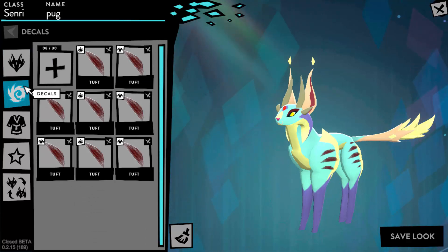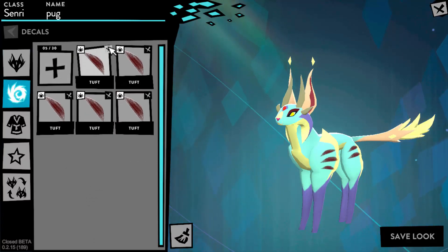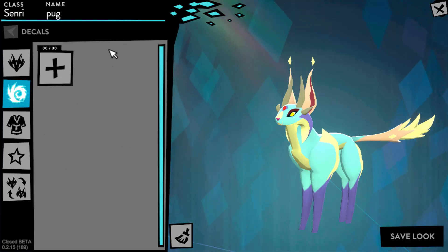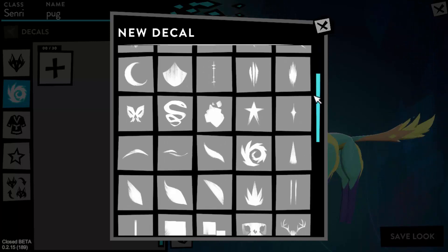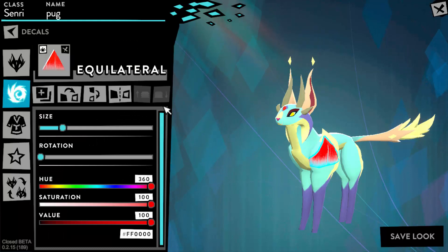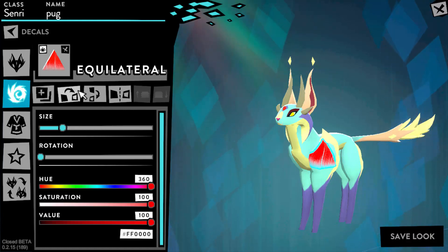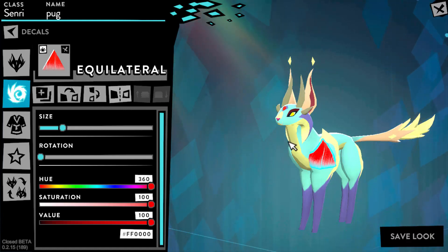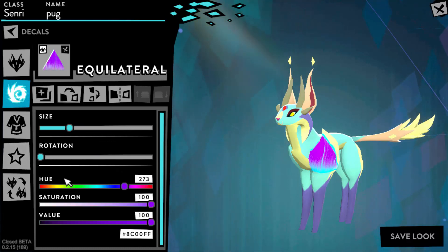We also got decals, which are the little things you can add to your creature. Apparently there is now a limit of 30. I don't know if this is permanent or not. But they did add many more options, which I'm pretty happy about. I don't remember there being a limit last time, so who knows if this will stay or not. It still has the same options where you can turn it around, make it big or small, rotate it, and change the color.